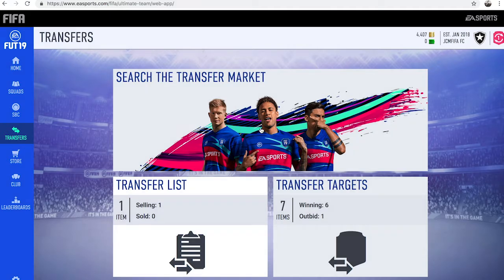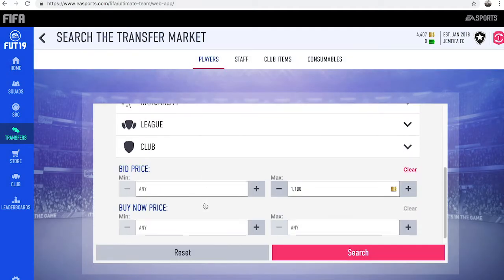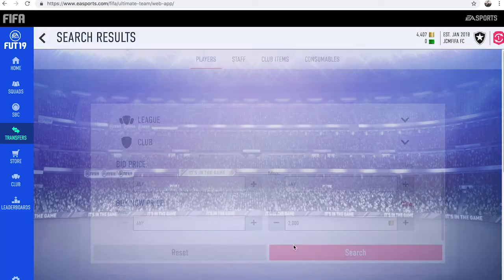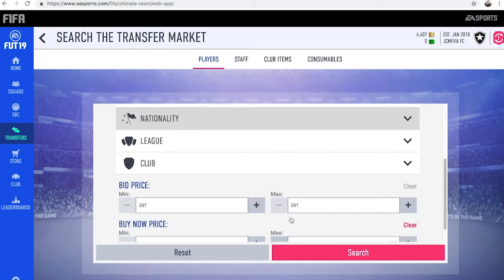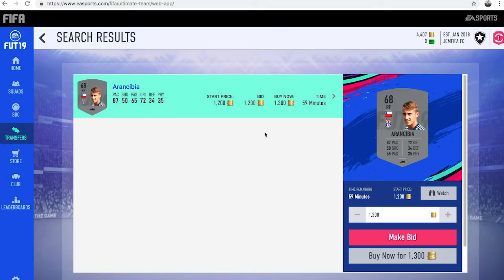And then as well with this method, you can also do it for right forward. You just want to put the position to right forward, then you want to find the cheapest right forward on the market, which usually is around 2,000 coins. So we're just going to search up now — actually it's a bit cheaper for the right forward, so 1.4k. There might be maybe a few for 1.3k, and yeah, 1 for 1.3k there.